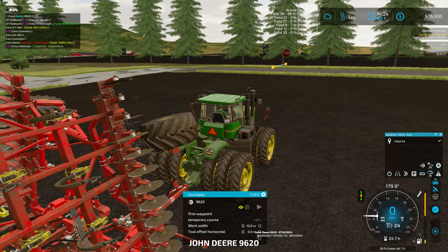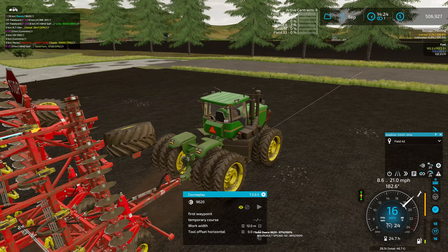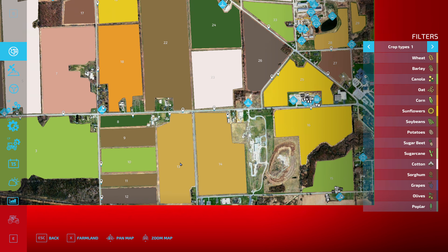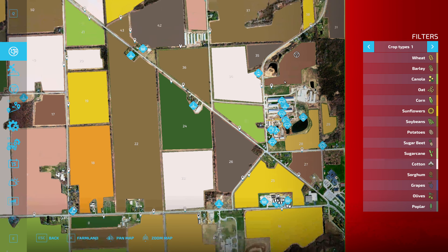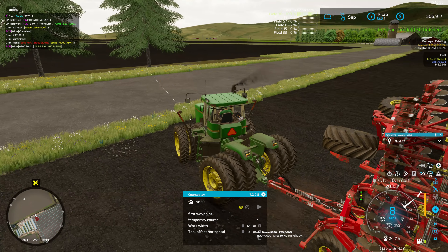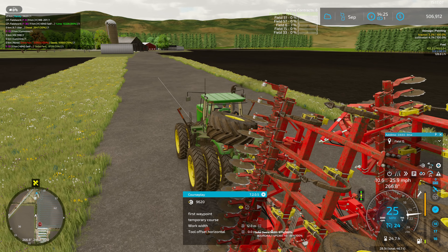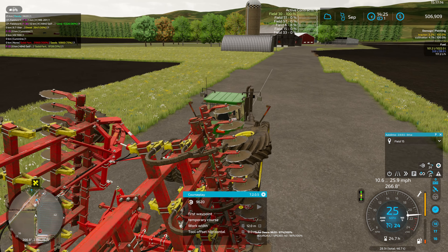There we go — tabbing through the Fendt reminds me I'll have to tell you folks about a story here in just a second. Let me get this set up first. We're on field 36, down by 42. We need to go to field 15 — I think that's the one way down by the sell point. We'll let AutoDrive handle making its way down there. I always keep getting CoursePlay and AutoDrive mixed up.